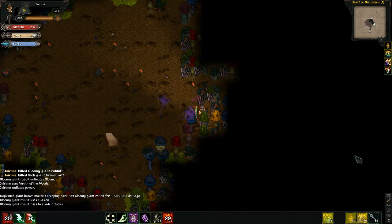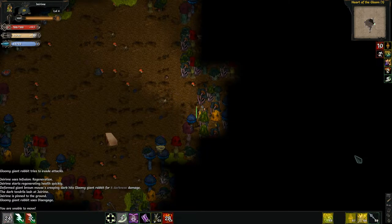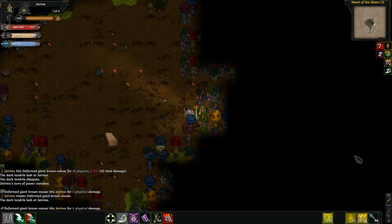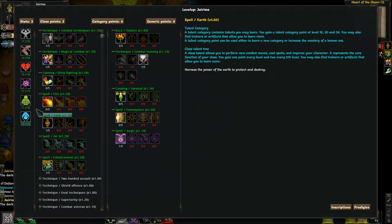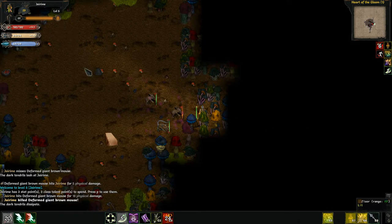And then get myself back in a corner. Get my regen up preemptively. There we go — I can't see, but I'll take it. Let's use that level up right away. Actually, what level am I now? Level 5.